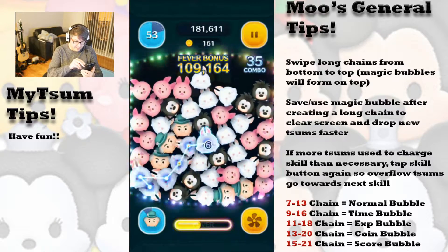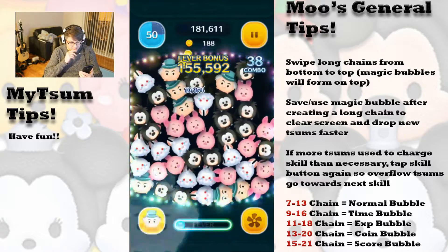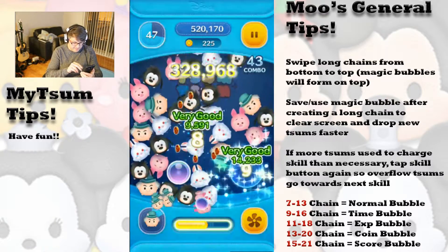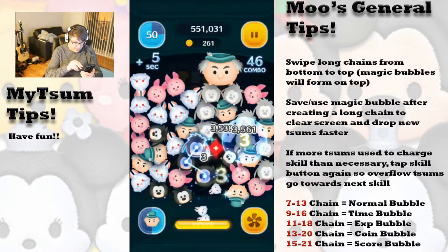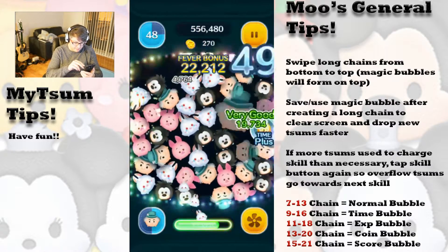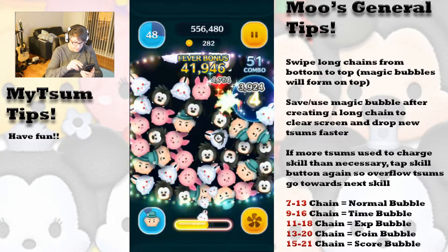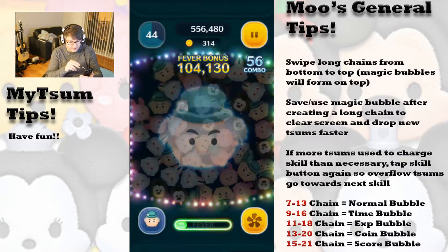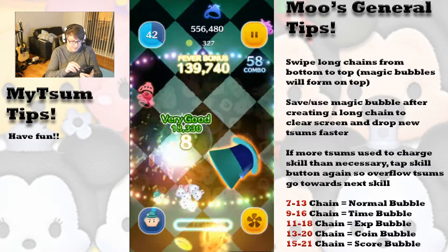His skill does charge a bit slower than usual for these types of skills. So I'm not sure how good he's going to be for coin farming, because how quickly you charge your skill really makes a big difference for the coin ones, excluding Beast, of course.